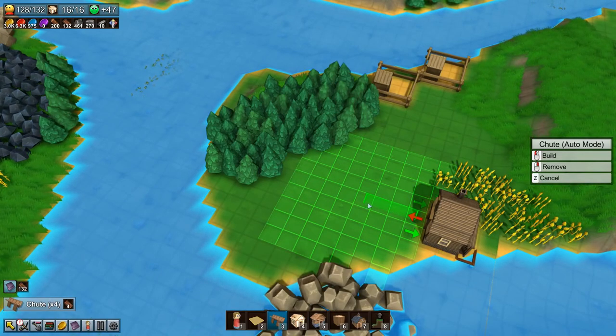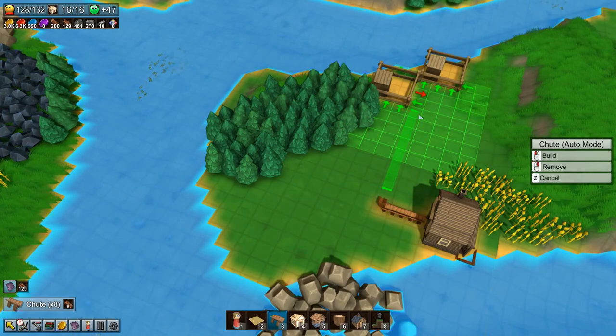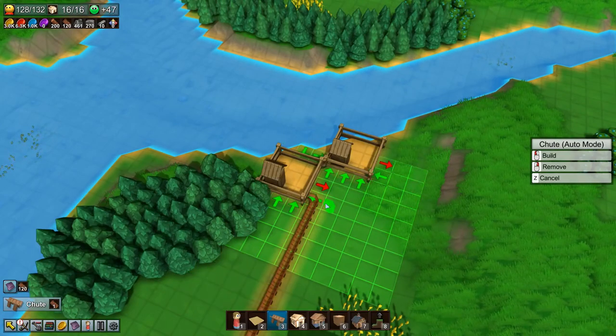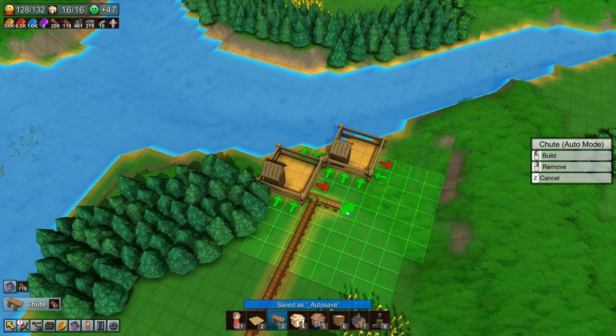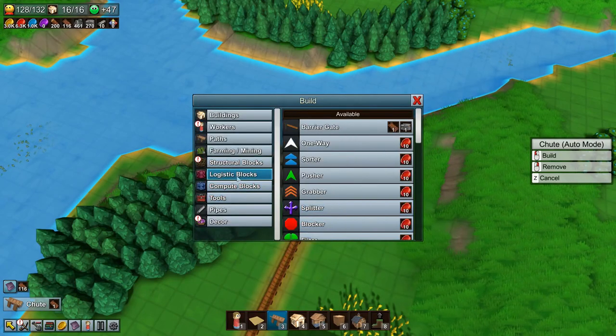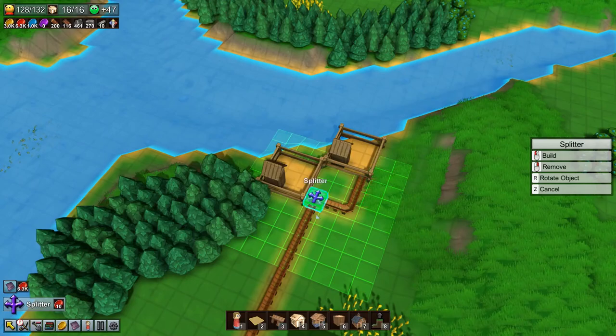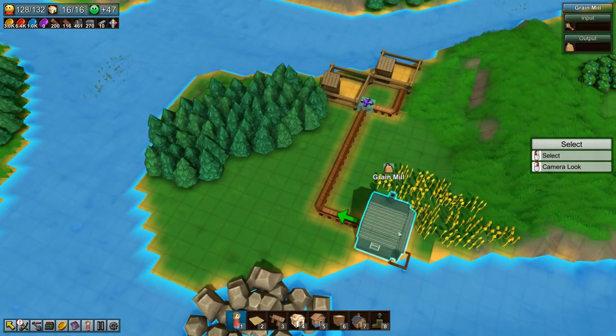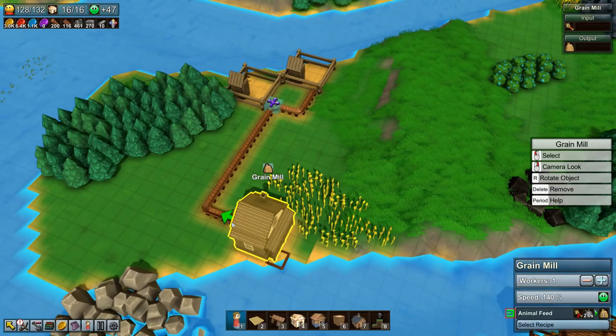We need to get the grain over to the two pastures, and that's easy enough with a shoot. Let's build one of those — I want this to go there, split out, and come over here and go in. We'll want to put a speed splitter on here so that the animal feed goes into both.